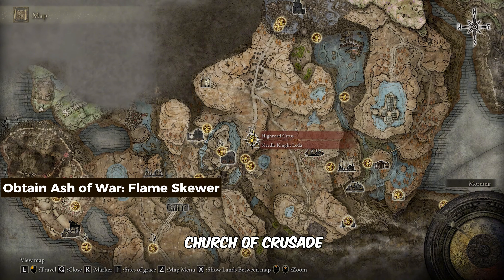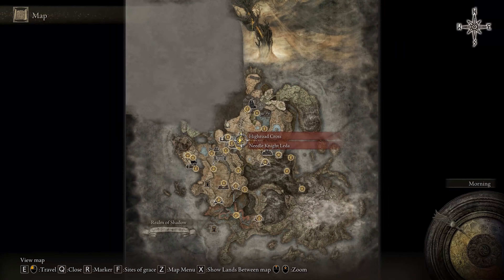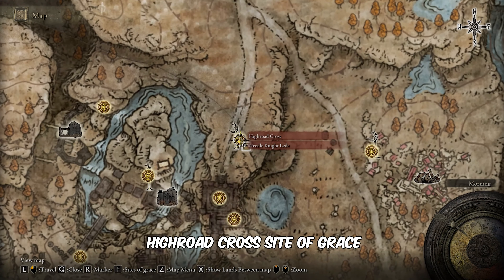Now we'll head to the Church of Crusade for the second encounter with Queelan to get the Ash of War Flameskewer. We are starting from the High Road Cross site of Grace.